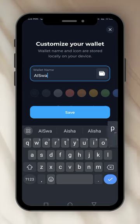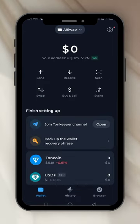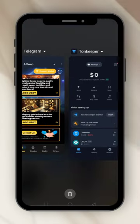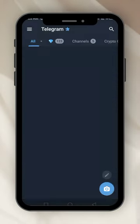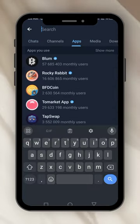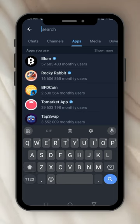Save it. Okay, so we'll go back to AI Swap to connect the wallet.